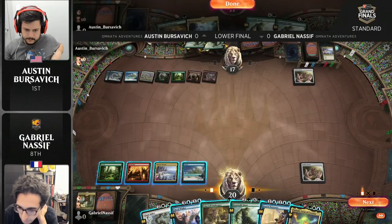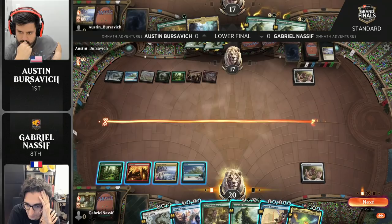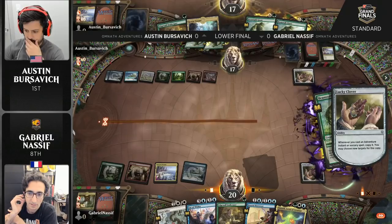Omnath, of course, has turned the Standard format on its head with the recent rotation. Zendikar Rising certainly brings a number of very powerful cards, but foremost among them Omnath, which has really defined the Standard format and defined this tournament as well. It offers no end of power to Gabe if he chooses to play the Mythic out. But no — he's going to take a different tack and instead cast Fertile Footsteps to get two lands.